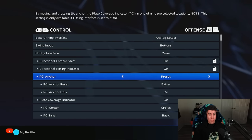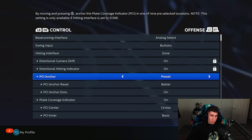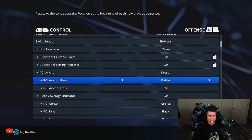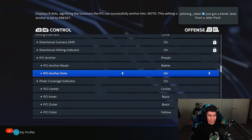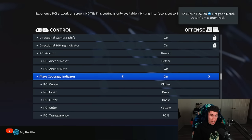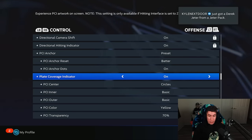PCI anchor — I don't personally use this, so you can turn it off if you want. I have it on the preset locations but I don't even use it, still got it on in case I ever decide I want to. But 99.99% of the time I'm just leaving my PCI in the middle — I find that's easiest for me to just react that way. The plate coverage indicator is the PCI we're seeing here. You probably want this on; I personally have it on because I like to be able to see it.